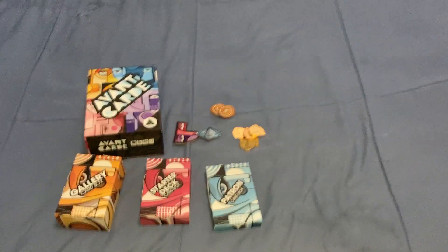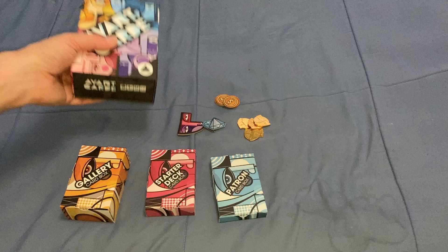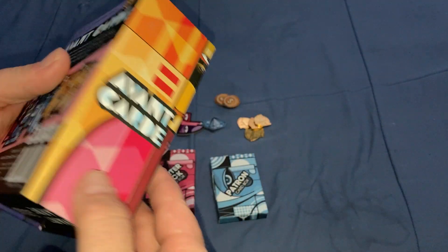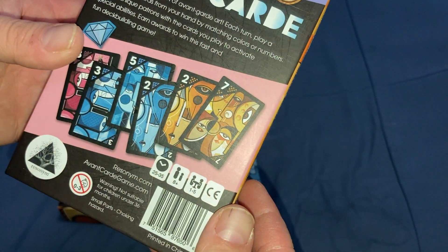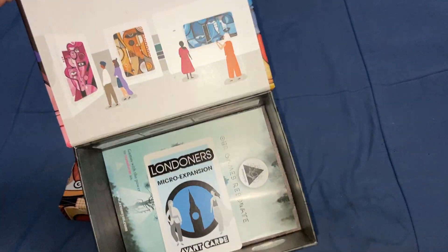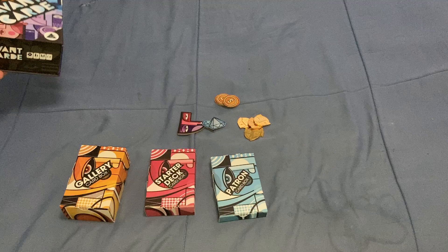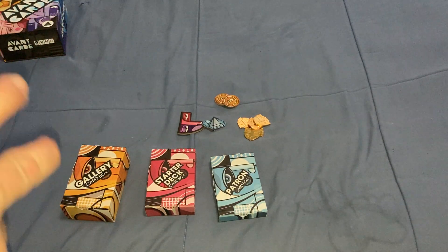Welcome back to another how to play. Today we're looking at how to play Avant Card from Resonem. It's a game that plays 1 to 5 players in about 25 to 35 minutes, ages 8 and up, and it has a box that opens up like this. It's all about avant-garde artwork, and it's basically a deck-building game of sorts.